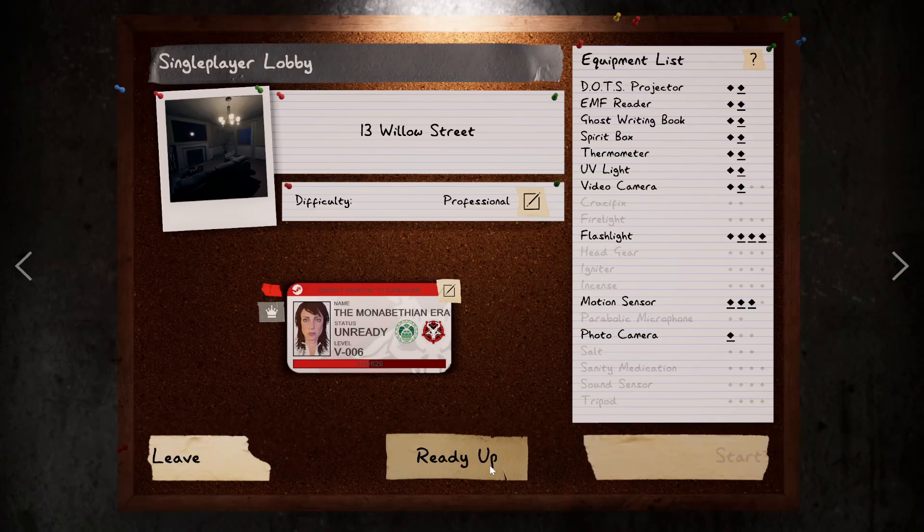To make this short and sweet and to the point, I'm going to go ahead and do Willow. However, you can do this on all the maps and I recommend that, because it will get you more comfortable with various maps. Let's start with Willow Street so you can see what I'm talking about — using the professional difficulty setting to get yourself ready and titrating up to nightmare mode.